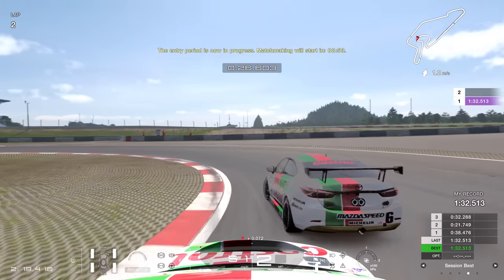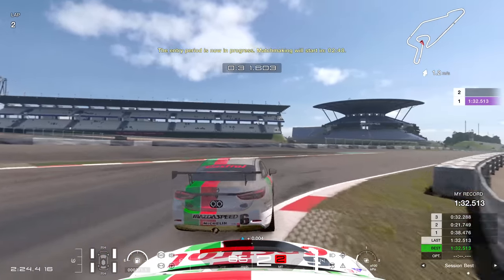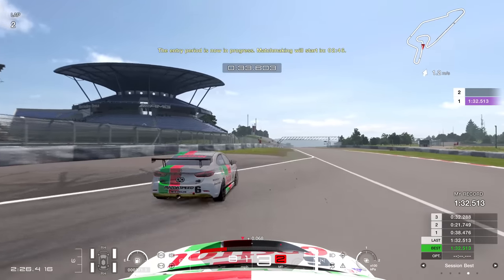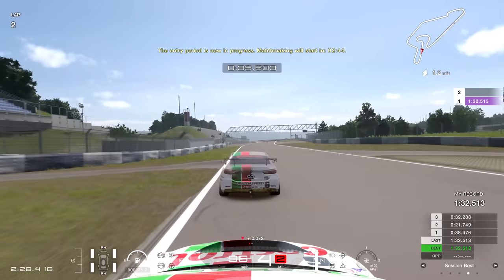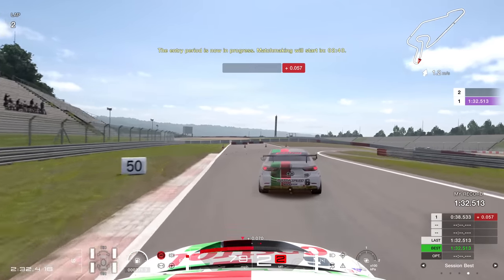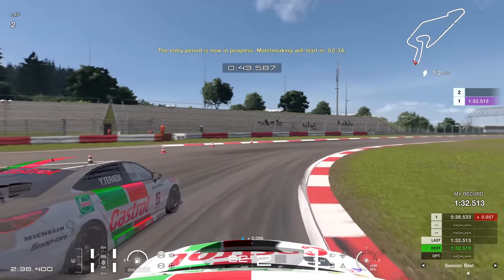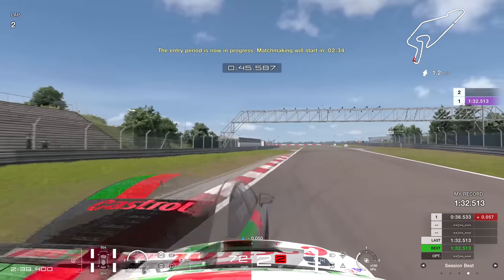Into turn three, heading towards the apex, carrying the brake in. And of course with this new set of physics you have to be quite mindful of trail braking. You can run really wide on the exit of turn four - it really is track limit abuse, only except it isn't, because you don't get a penalty for it. So you're not really abusing anything.